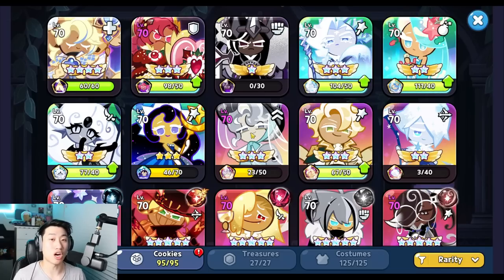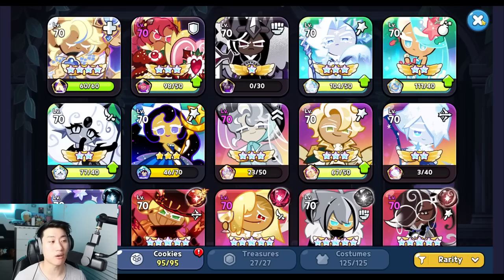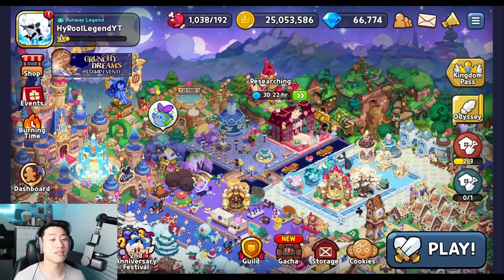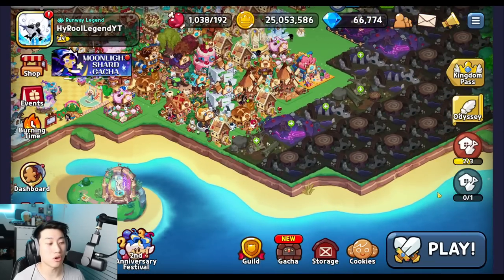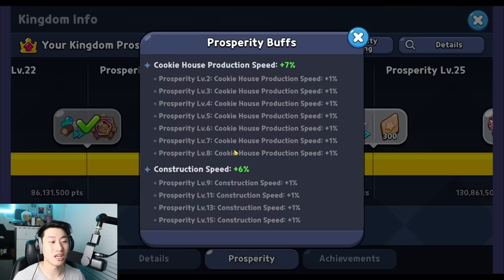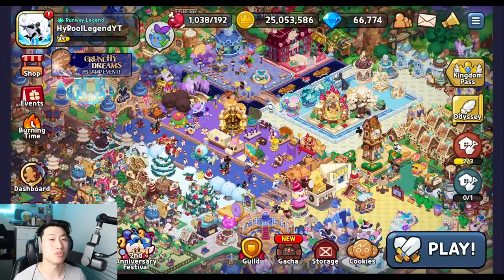Not every single one of them is going to be your top priority, and on top of that they all have different classes. The first thing that comes to mind is the EXP star jellies, because it's going to be the thing that allows your cookie to go from level 70 to 75. From the beginning of the game till now they have done a lot to allow players to gain more EXP star jellies and farm them more efficiently — they've added the sugar gnome lavatory allowing faster production of cookie houses, the statue allowing extra buffs on production speed, and the new prosperity system allowing you to get even further ahead in cookie house production.